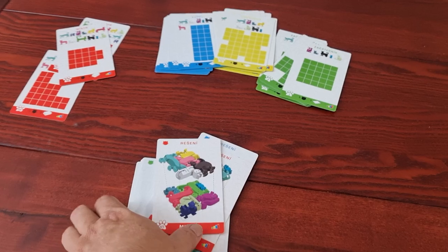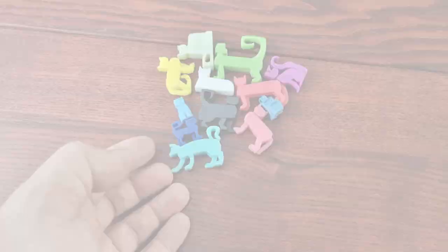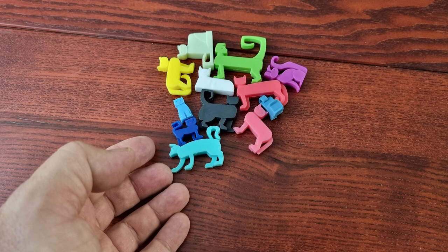To play, you will want to separate the solution cards from the puzzle cards. Keep the solution cards to the side so you won't be tempted to take a peek. Place the cats in the center of the playing area so all players can reach.